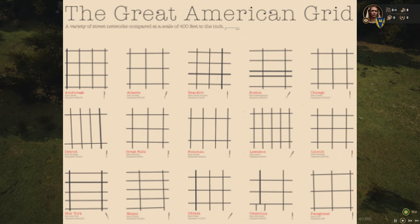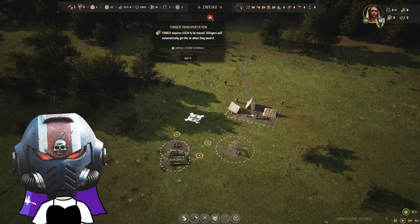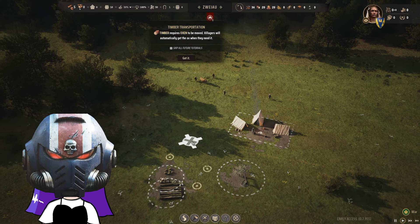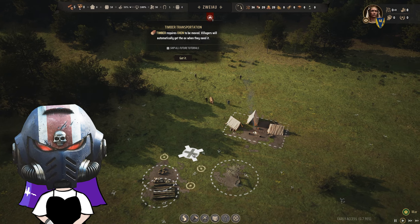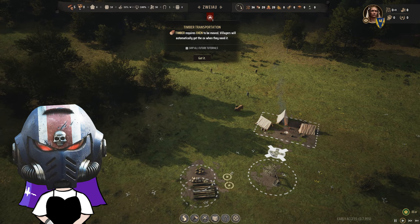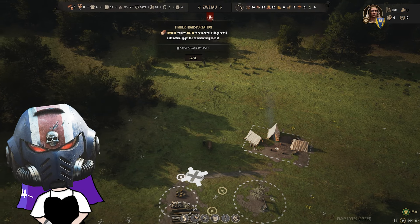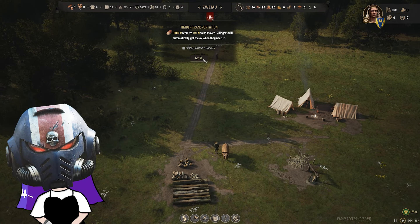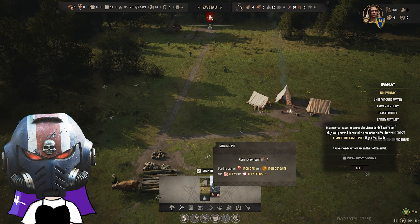Lexi, I'm thinking we either go for the American grid system for our road layout, or an organic road system that a village would probably have. What do you think? In matters of urban planning, efficiency and functionality are paramount. Direct roads ensure swift movement for trade, defense, and communication, reflecting the strategic precision of the Ultramarines. However, organic roads can foster a sense of community. Consider a balanced approach — establish primary direct roads connecting key points like markets, barracks, and fortifications, then complement these with narrower, winding paths branching out organically, creating charming districts where citizens can thrive.